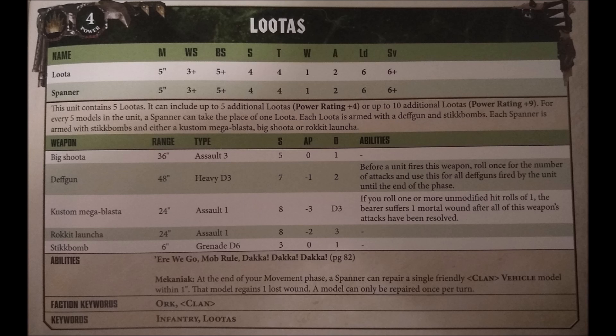Looters are an Elites choice for Codex Orks. They have 5 looters in the squad and they cost 17 points each, meaning that a minimum squad is a hefty 85 points. They can have up to 10 more looters, making a squad size of 15, or 255 points overall. Each looter is armed with a Deffgun and Stikkbombs, and 1 in 5 of the looters may be replaced by a Spanner, who also costs 17 points but must additionally be armed with either a Big Shoota, Kustom Mega Blasta, or Rokkit Launcha, for 5, 9, or 12 points respectively.